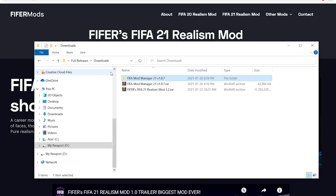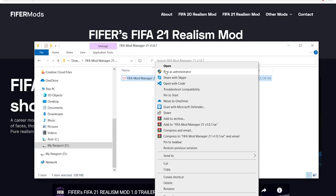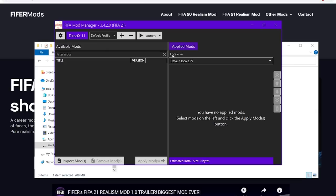Once both folders are extracted, open the Mod Manager first. Go into the folder, click the mod manager, and double-click or right-click and open. You can run it as administrator, which I recommend, but it's not required — it's a good troubleshooting step if you run into issues. If you already had an older version of the mod manager installed, just replace the exe in your existing folder and make sure it has the same name as the old one, so you won't have to reimport your mods. If you have old versions of the Reels mod, uninstall them now. Other mods might not be compatible, so uninstall or unapply them.